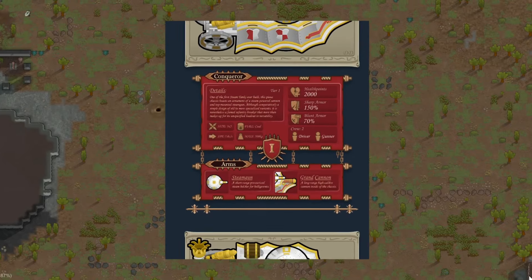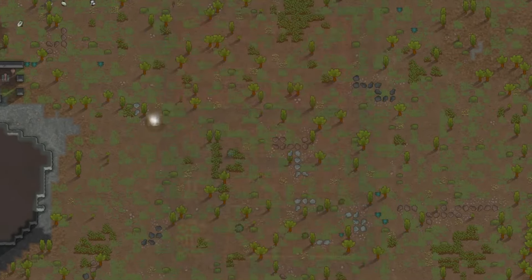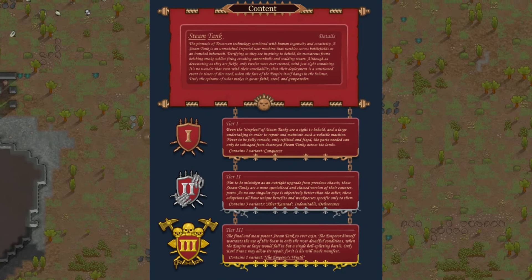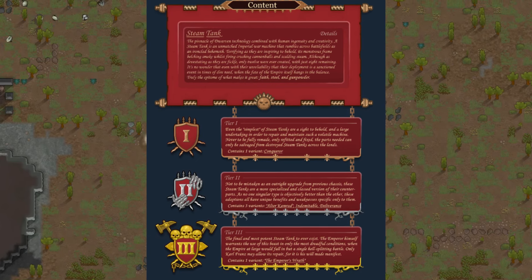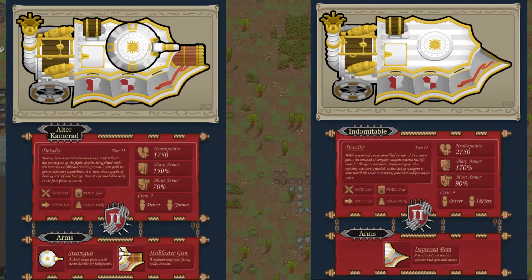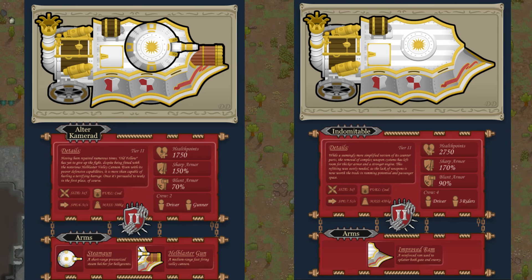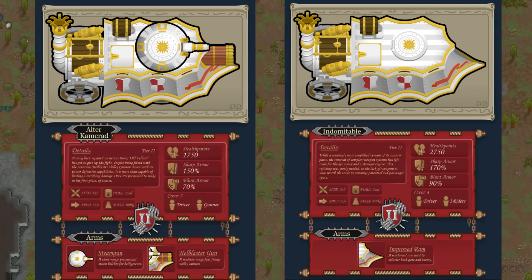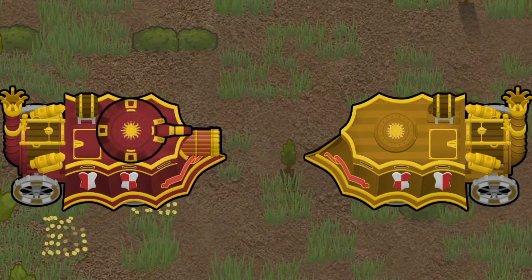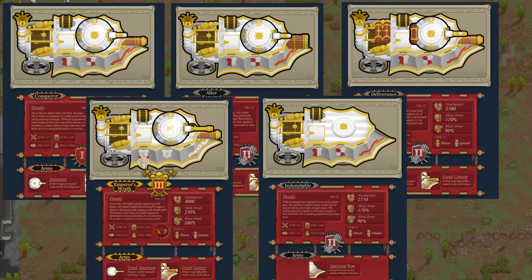All of these tanks are unique in their own way. A great place to see the differences in their health, armor, and weapons is actually on the workshop, as you can see here. There's a tier system — each tank has its own tier number, and the higher the tier, the better the tank. A good comparison would be between the altered comrade tank and the indomitable tank. The altered comrade has a thousand less health and less blunt and sharp armor, but has a steam turret and a rotary hell blaster gun, while the indomitable only has an imperial ram. Both are tier 2 tanks, but for two totally different jobs.